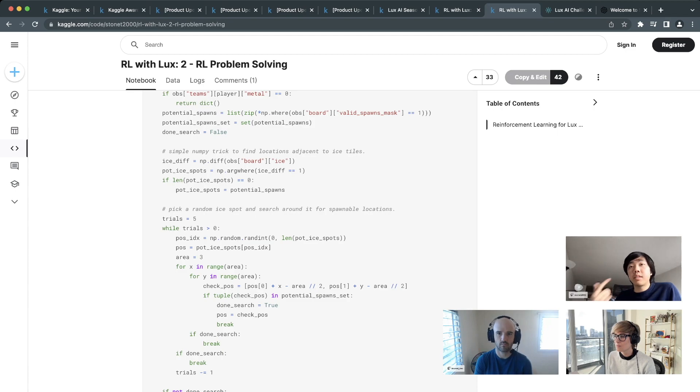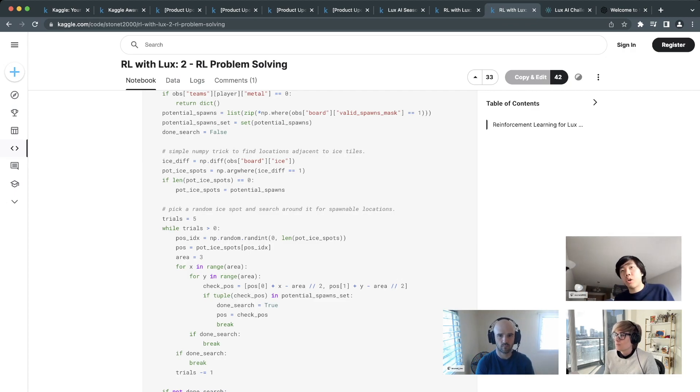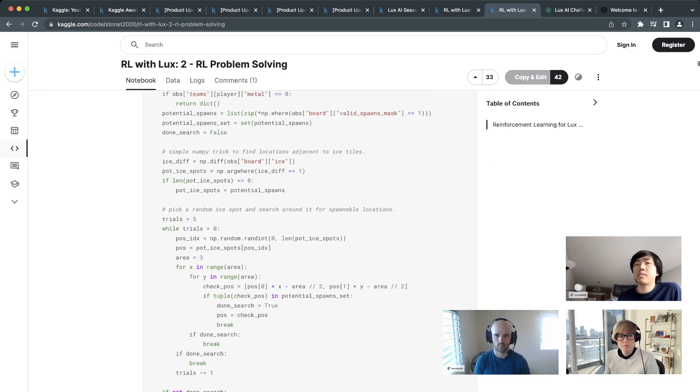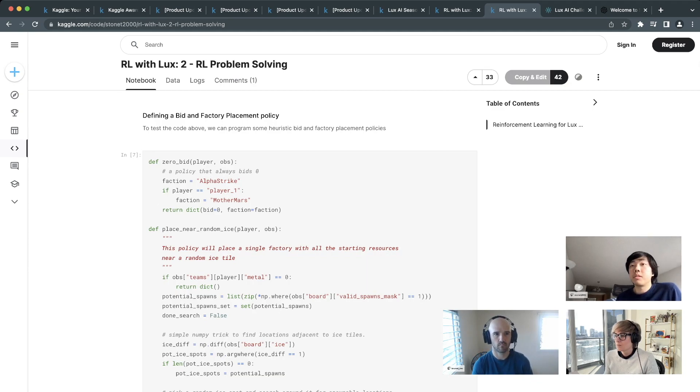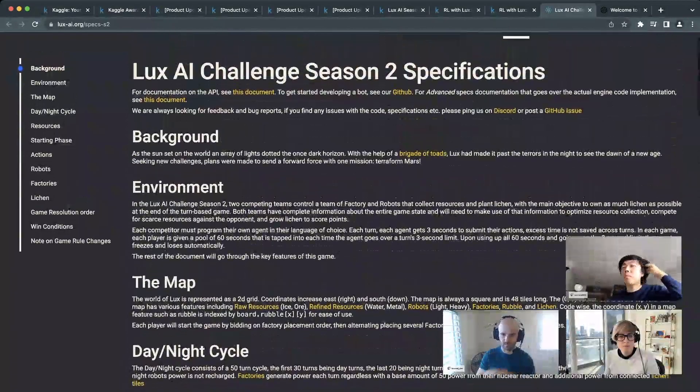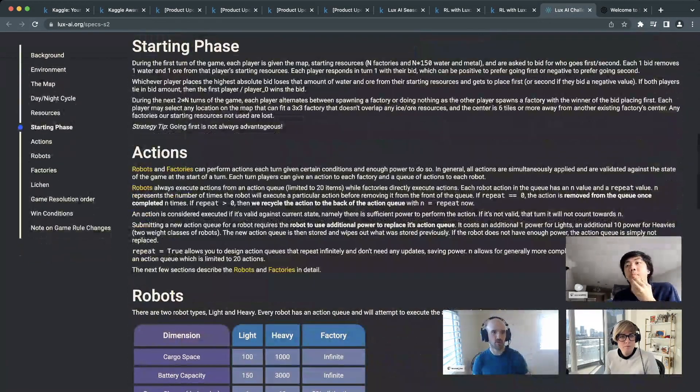There are open problems here — you could train a separate RL agent just for factory placement, or even do end-to-end RL. Bidding is an interesting mechanic: you start with resources and can bid some to go first in placement on the asymmetric map. The highest bidder goes first but loses those starting resources. Going first isn't always optimal — the aggressive team we saw earlier always preferred going second to place factories next to the opponent.